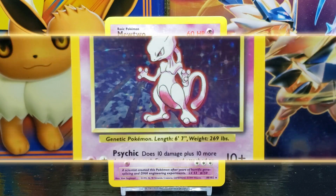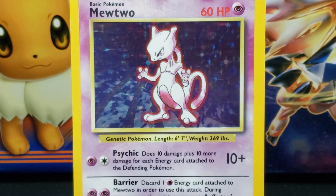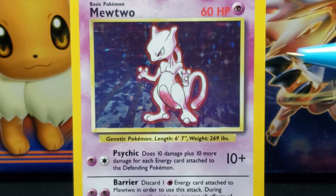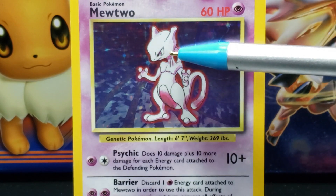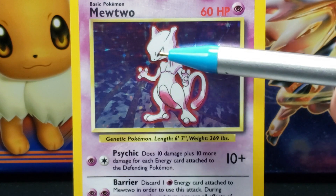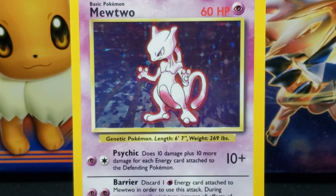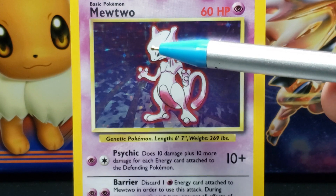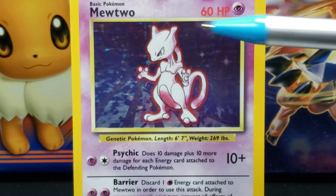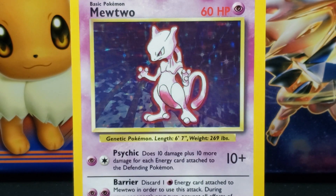Speaking of the illustration, let's take a closer look. The illustration features drawn artwork of a bipedal, purple and white, humanoid-like creature. Mewtwo has an oval-shaped white head with a small rounded snout with small black slits for nostrils. Extending from Mewtwo's snout is a short closed mouth, and above the mouth is a furrowed brow with slanted triangular-shaped white eyes with purple pupils. Extending from the sides and top of Mewtwo's head are two white fin-like protrusions in place of ears.